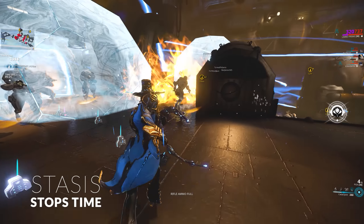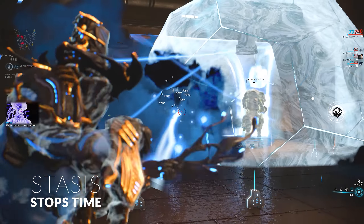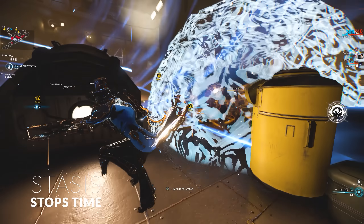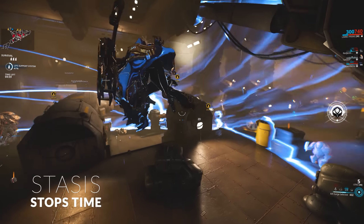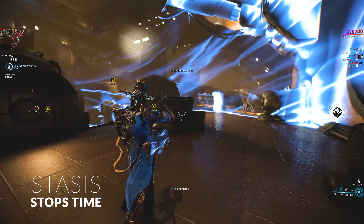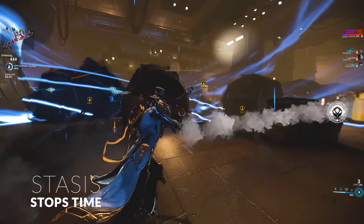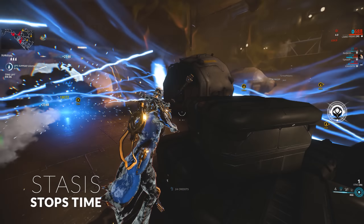When Stasis is active, every enemy you banish will automatically freeze the moment you banish them. This is also great because enemies like heavy gunners, who can shake off status effects by doing a slam to ward them off, will stand completely still when banished in Stasis. That means you can pile up a bunch of status effects and it will kill them within seconds. This is a great way to utilize Limbo's first and second abilities together.